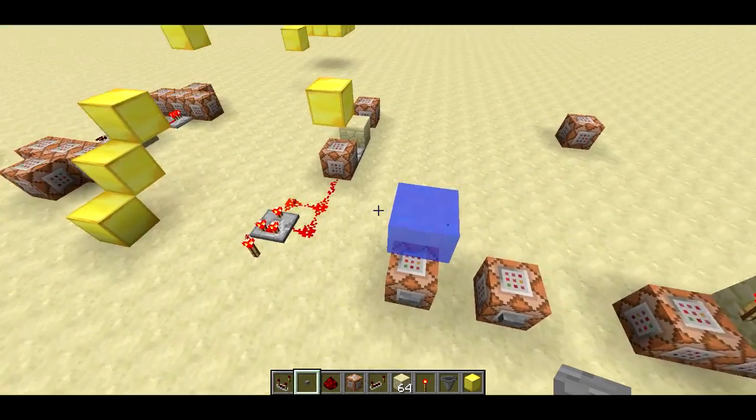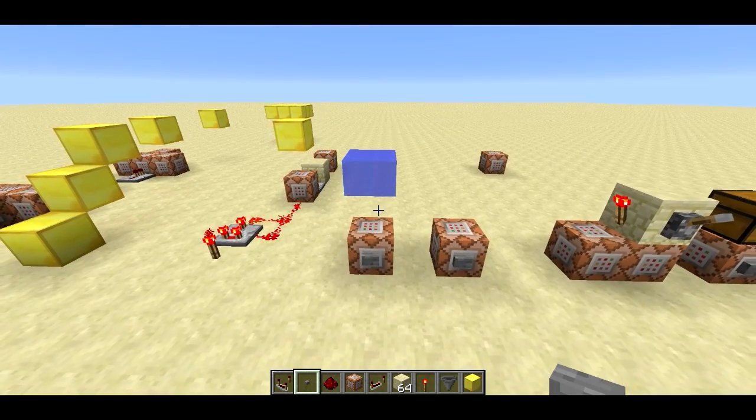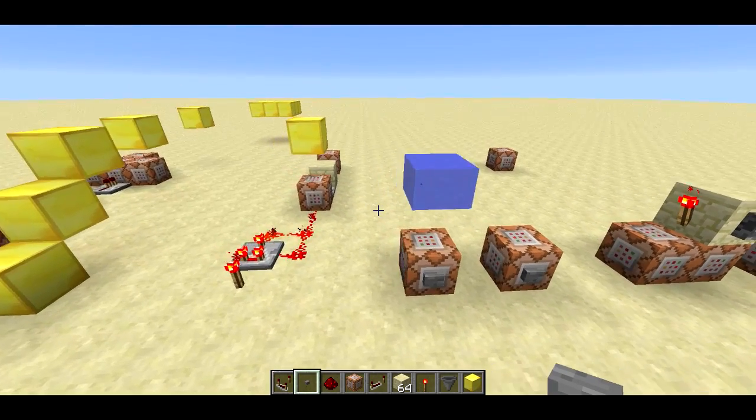I can also summon a water block in mid-air and it will just float there. Definitely going to play around with that and see what kind of things you can do.